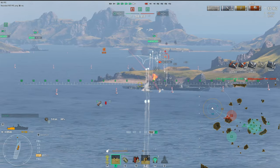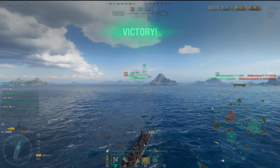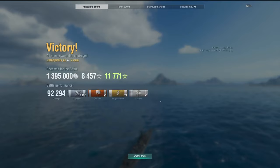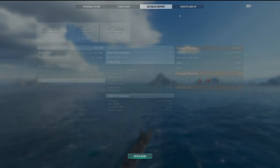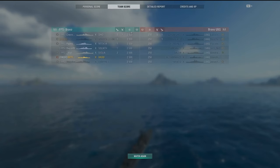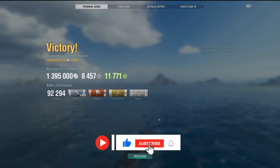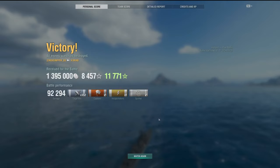Now we're just watching all that HP melt — the GK is not having a good day. That's how you end the game. Hope you guys enjoyed the video. Let me know your thoughts on the Druid and flanking — slow rolling with patience, being methodical, moving together with focus fire, using plane spotting, radar coverage, and Gouden Leeuw airstrikes. As long as you're positioning correctly and knowing where they're going, it all comes together. Let me know in the comments, and as always, be safe — cheers.